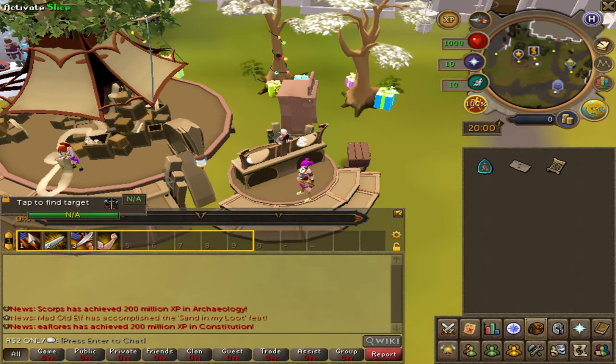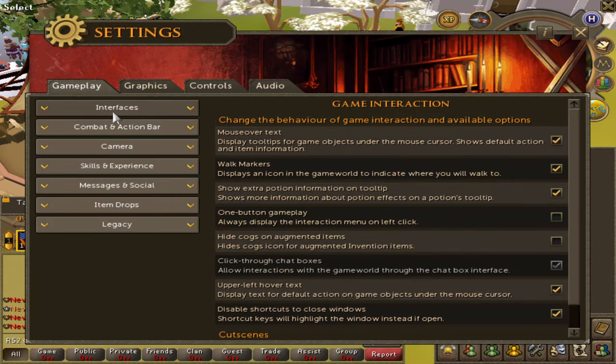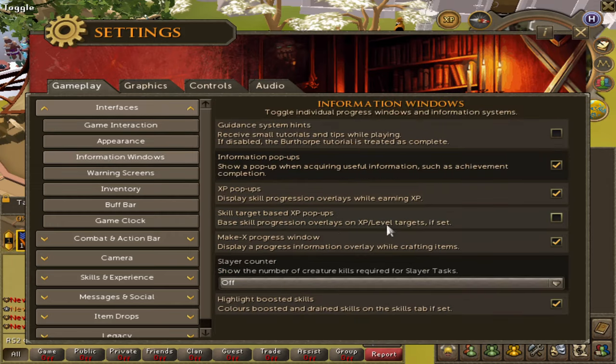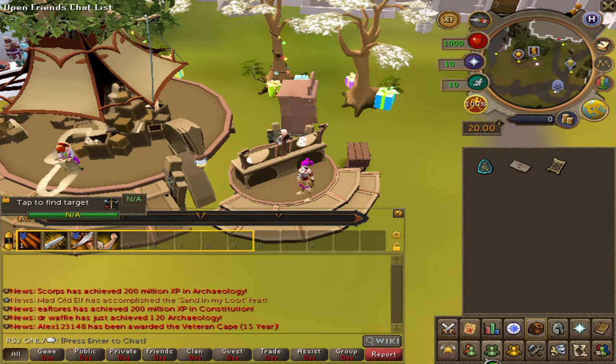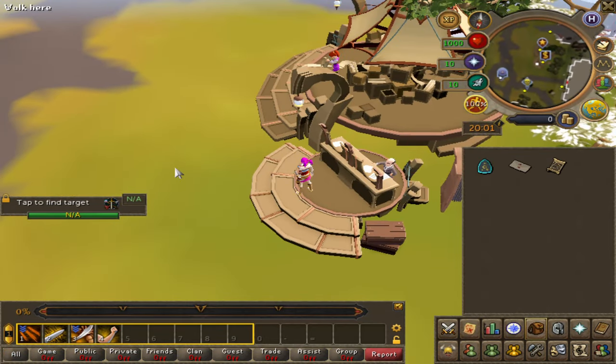So I am currently playing as a regular player. I'm not gonna be playing as an iron man because I want to access the GE — the Grand Exchange. Some more settings I need to toggle off. I need to change that up. Transparency — so that one's fully transparent, I don't want it. I don't want transparency. Okay, so that one's done. I have to re-log to get this out of the way.